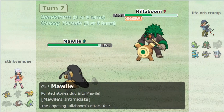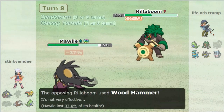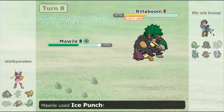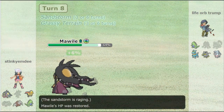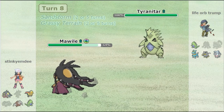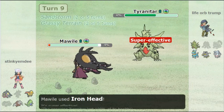Mowl comes out here — I feel like I'm choosing Mowl in interesting spots, but I'm beginning to trust it more. Wood Hammer goes off, I resist it as a steel type, I click Ice Punch, knock out Rillaboom — what a big thing, because now there's no more priority on the team besides Aqua Jet.